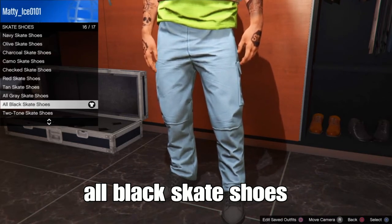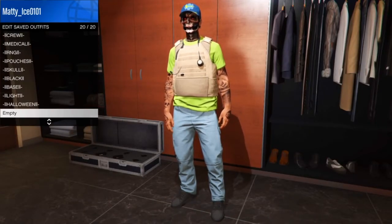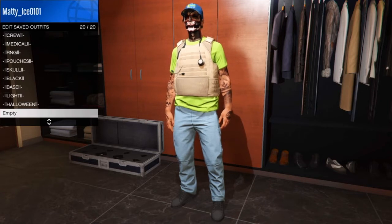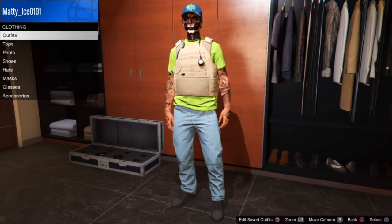We've done our outfit. Now set your outfit in slot 1 or slot 20, or any open slot of your choice. After setting your outfit, back out and go to the front of the clone store, then go to Outfits.